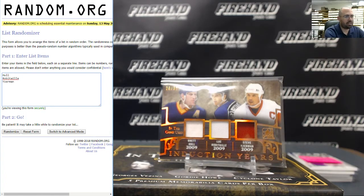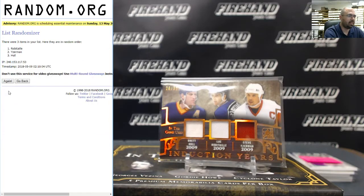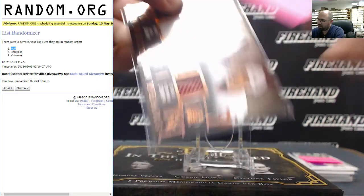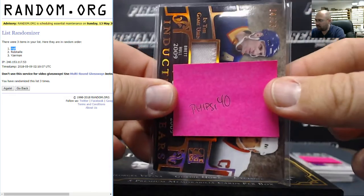I'm going to randomize this list three times — the name on top will correspond to the lucky winner's last initial. After three randomizations, Brett Hall is going to Fisai40. Congratulations, Todd.